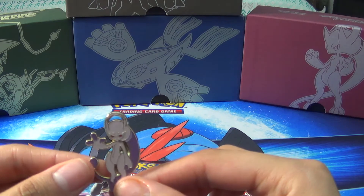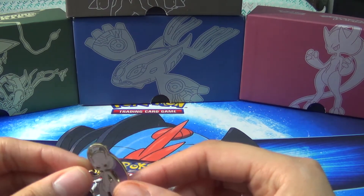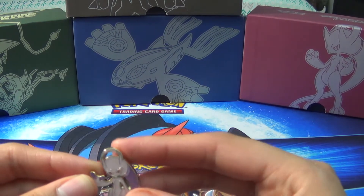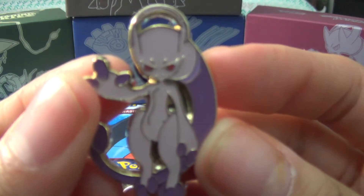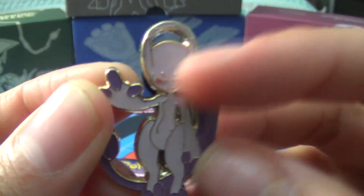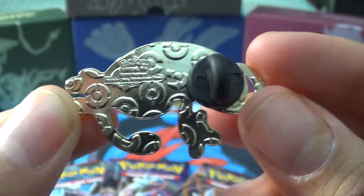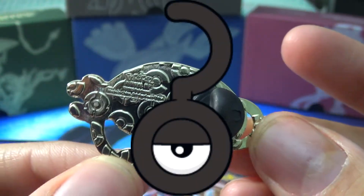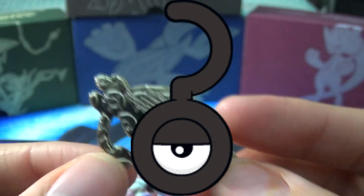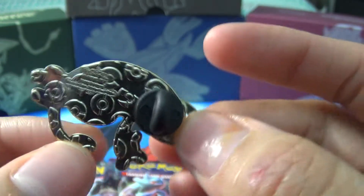So if you haven't seen my recent video of the Booster Pack of Mega Mewtwo X, you should definitely go check that out before you watch this one. Here is a close-up of the pin. The eyes look wicked, and the back with the little Pokeballs. What does this look like to you? It looks like a frog to me — or maybe a lizard?